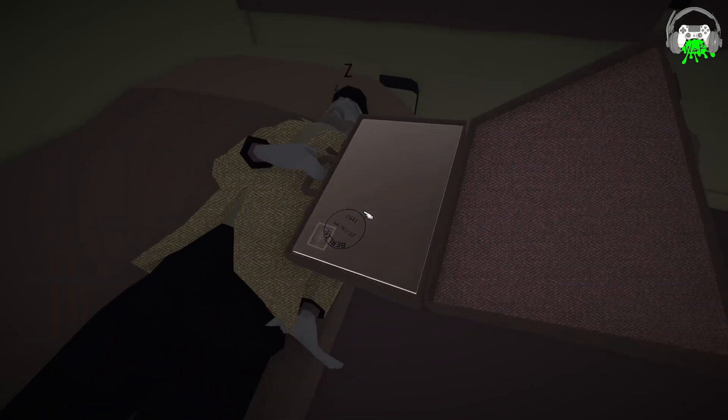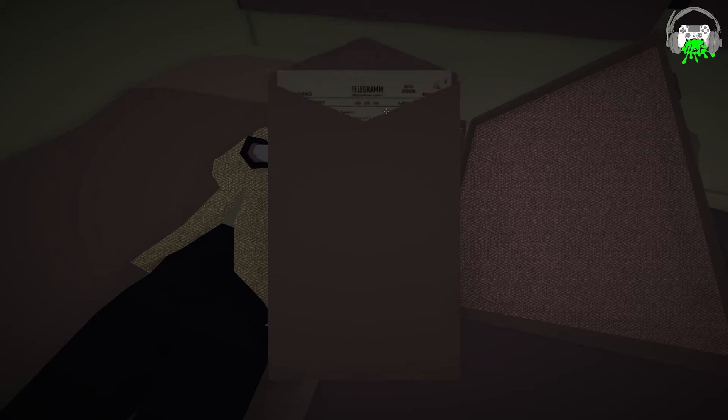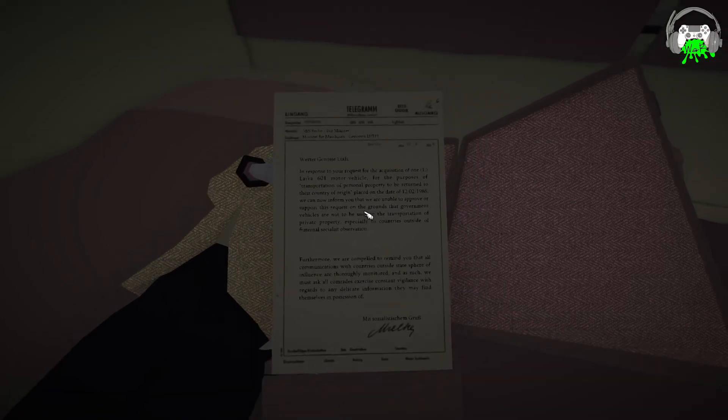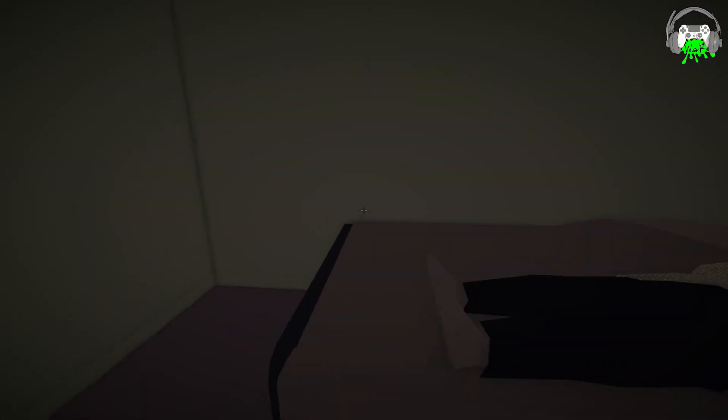Have you been wondering what's in Uncle's briefcase? Let's take a look. Right now it's 1990. This is from '89. In response to your request for the acquisition of one Leica 601 motor vehicle for the purposes of transportation of personal property to be returned to their country of origin — we are unable to approve this request on the grounds that government vehicles are not to be used in transportation of private property, especially to countries outside of socialist observation. Furthermore, all communications with countries outside of the state's sphere of influence are thoroughly monitored. Sounds like Uncle's hopping the border.